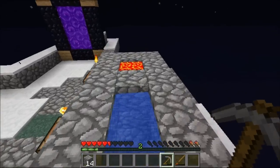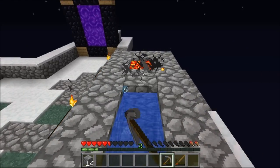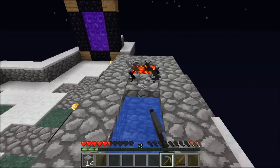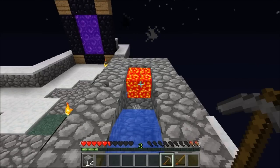I only have 14 cobblestone — I expected to get a bit more from the generator. The cobblestone generator takes a lot longer than going to a cave. If I was in a mine shaft I'd probably have two stacks of 64 by now.